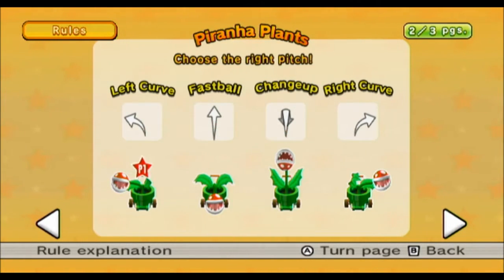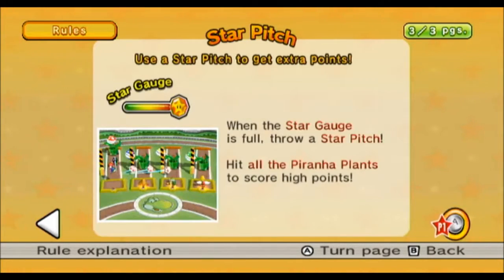Choose the right pitch: when the pirata-player moves his head to the left, we want to do a left curve. If his head is down, we want to do a fastball. If his head is facing up, we want to do a change-up. And if the head is to the right, we want to do a right curve. We can use the star pitch to get extra points, so pay attention to your gauge — if you have a star point, use it to hit all the pirata-players and score high.